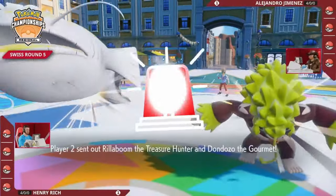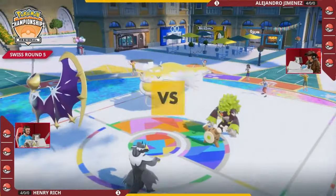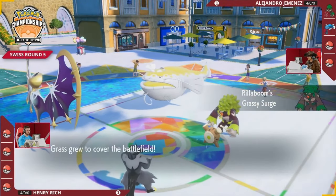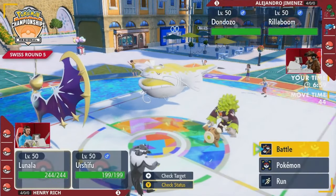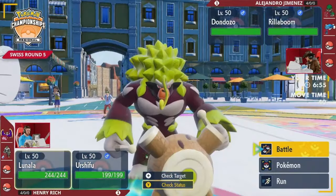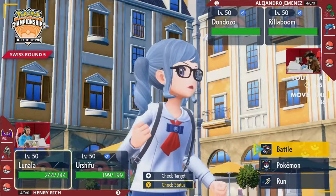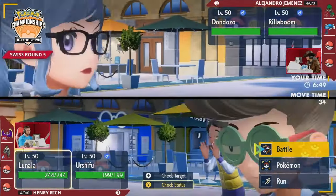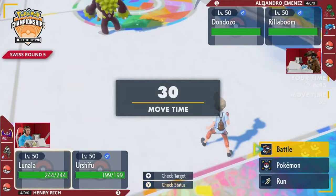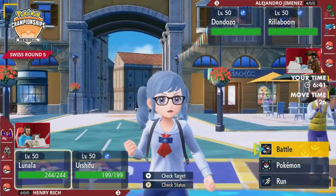If the Astral Barrage hadn't come through earlier... it's hard to stop the Alluring Voice from coming into Lunala on the turn it gets the Psychic Seed boost, but none of that's happening in Game 3. Instead it's Rillaboom on the field next to Dondozo - a total shift for Alejandro - while Lunala and Urshifu are on Henry's side. A pivot there as well, with Urshifu hitting the field earlier in this game than in prior ones, a pretty good adjustment from Alejandro.